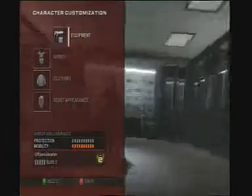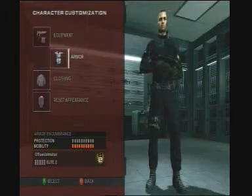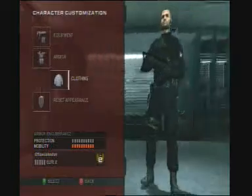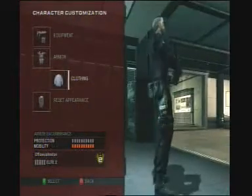Hey there guys, welcome to another Billish 55 video. Today we are going to be learning how to develop the Parachute Regiment SAS character on Rainbow Six Vegas 2. This information is a bit sketchy but I'm just going to show you the basics, ups and downs of it.